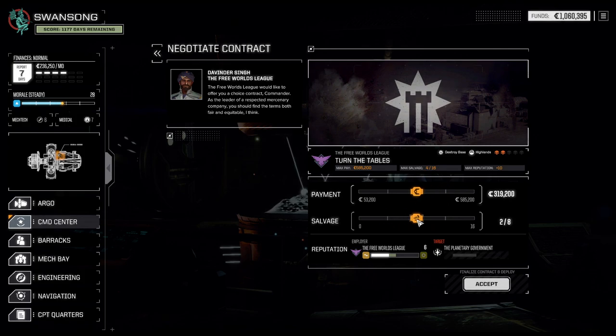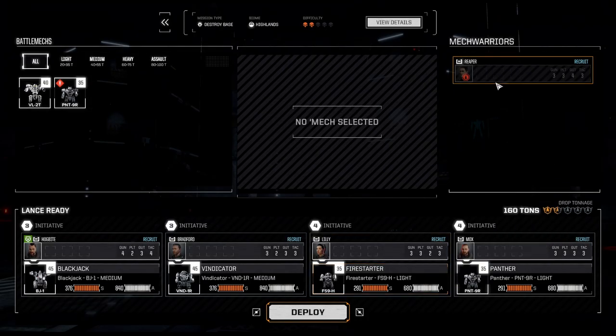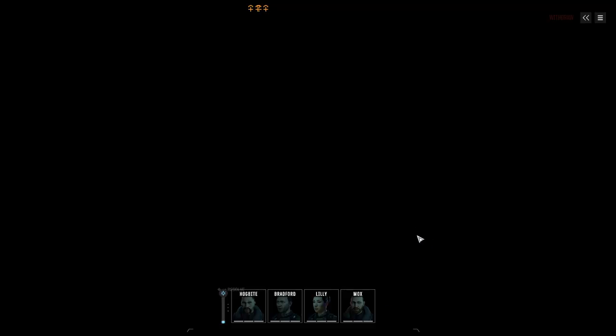Getting some salvage and some payment — normally I would try to maximize either or, but I think we're fine. 300 will get us almost all the way to 1.5 million and in the meantime we're getting some salvage on top of it. We're taking the same standard lance and this time Hawkbite is going to lead the fray. It's a two-skull mission with just the starting lance, so I'm expecting a pretty difficult fight — but that's what we're here for.